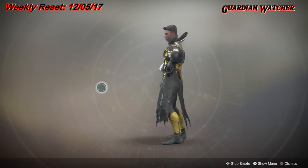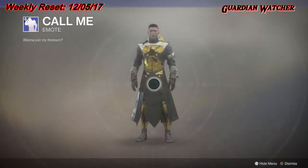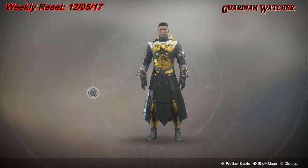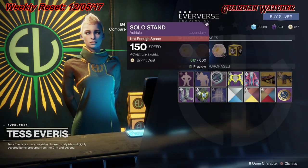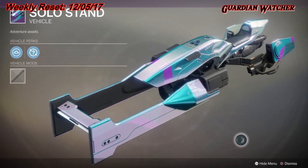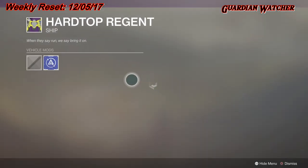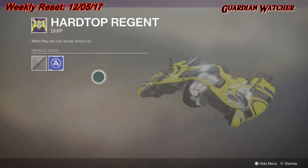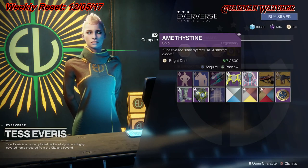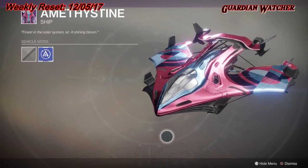For the emotes, we have the Timely Dance — this is actually kind of a long dance. Then we have Call Me. Next, we have Solo Stand for a Sparrow, which looks pretty cool. Then we have the Hardtop Regent, a pretty cool looking ship. Then we have the Amthastein ship, which actually looks pretty badass.